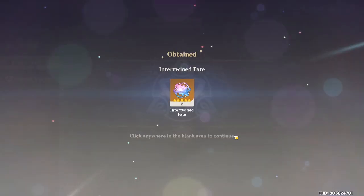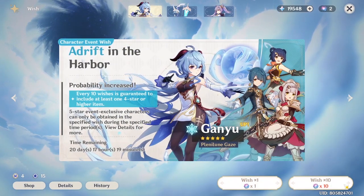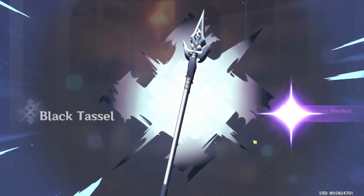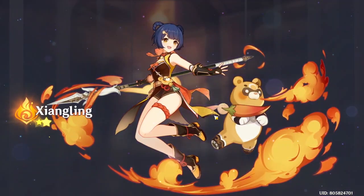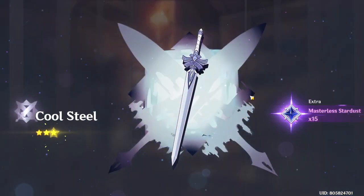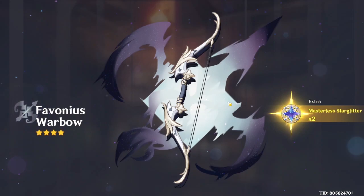We're gonna buy everything from the shop — bada bing bada boom — and I still have some currency left. Okay, let's go for a second pool, this is for 20 pulls. No Ganyu yet, but I got Xiangling — I'll take that, that's a win. I'm using Xiangling for Spiral Abyss. We also got some weapon drops.